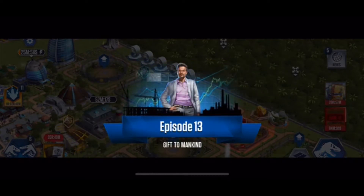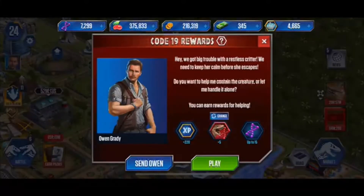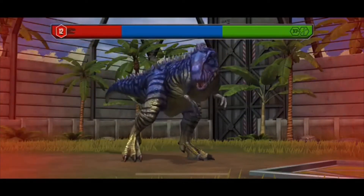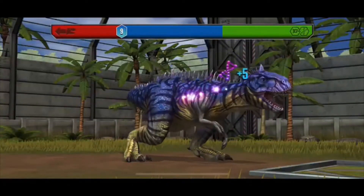Episode 13 — Gift to Mankind. Excellent. Code 19 — this is something new, and I don't think I've tried it out yet, so let's go and see what it can be. Do I just press down as it goes down? Okay, I think that was good.